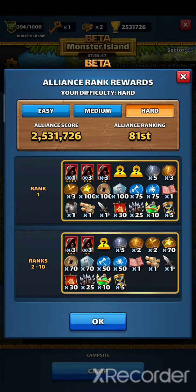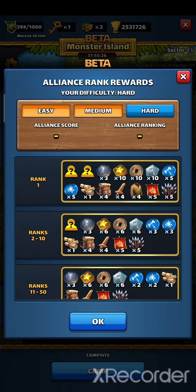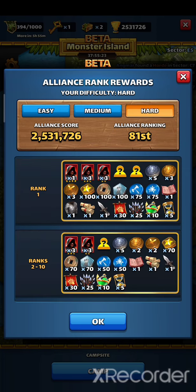This is an alliance quest and we have three tiers: easy, medium, and hard. Your alliance titan score defines which tier your alliance will be in. The rewards are not great, especially on easy and medium, but the avatars are really cool. But this is a global beta test, so rewards can be improved next time.